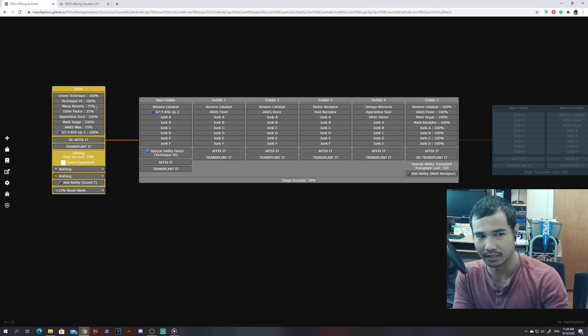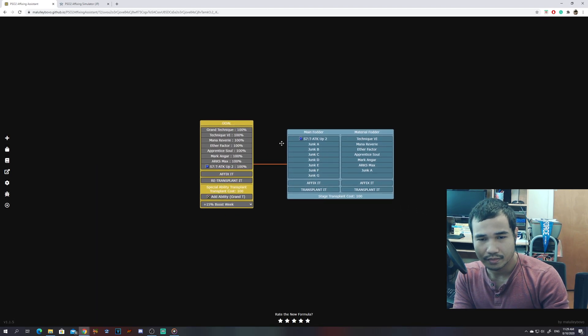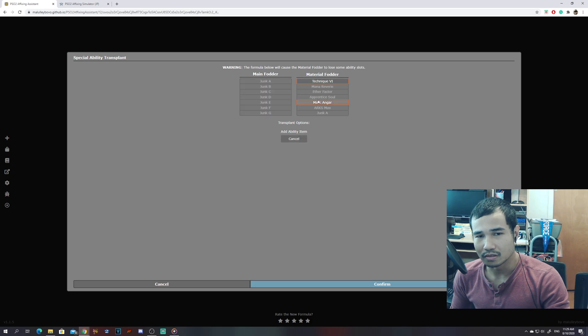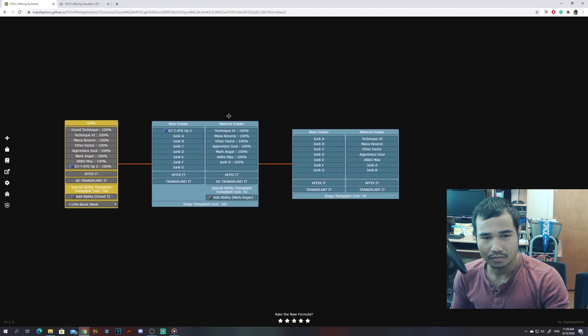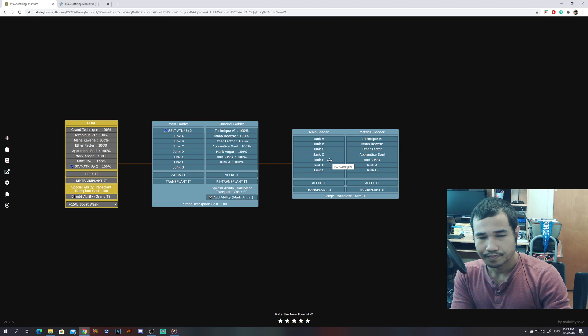I'm gonna break this down and explain how exactly my friend is going to make a 420, or at least a 350 T attack unit. Instead of affixing it, we're going through the ability transfer process. What my friend can do is have an S class ability here and then use a Grand Technique, and I'll confirm that. You'll see that Grand Technique is not in this formula over here. I'm also going to do the ability transfer again because I'm not going to be using a Mark Angra in this — he will have to use a Mark Angra.